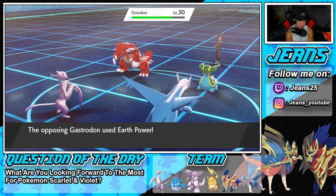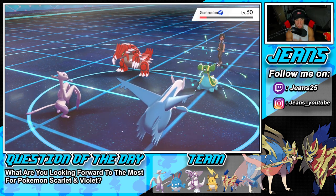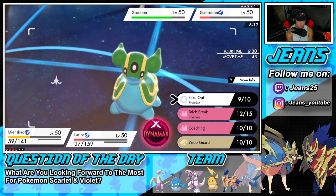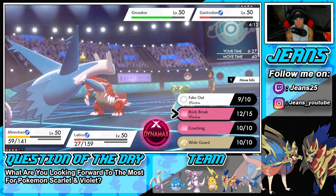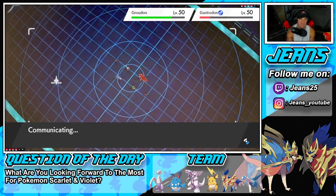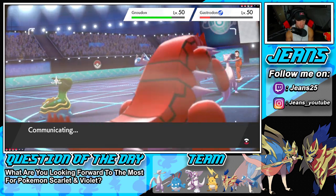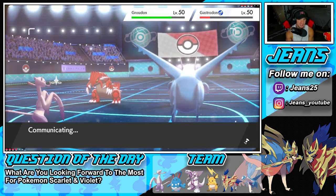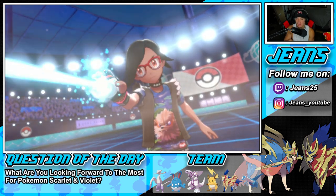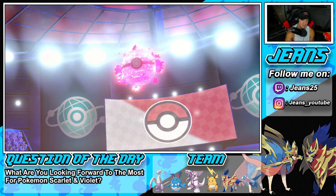He goes for Earth Power into Mienshao — Mienshao soaks it! Great turns. He's got a Dynamax Groudon now. Tailwind's gone so we're going to try to set up another one — we should outspeed both of them so we should get off another Tailwind. He protects Gastrodon — I'm still going to Brick Break into it. Set up this Tailwind for the back end. Yo we are ripping with this lead — Tailwind, Brick Break, Mystical Fire, Brick Break, Grass Knot — loving it.